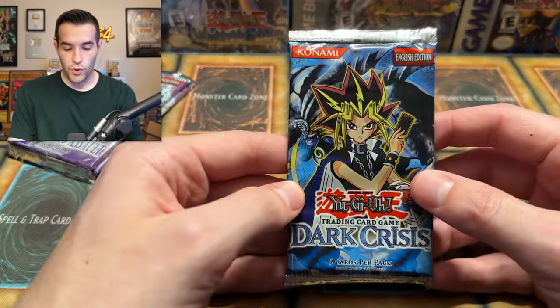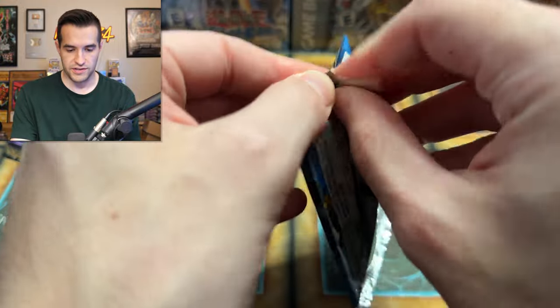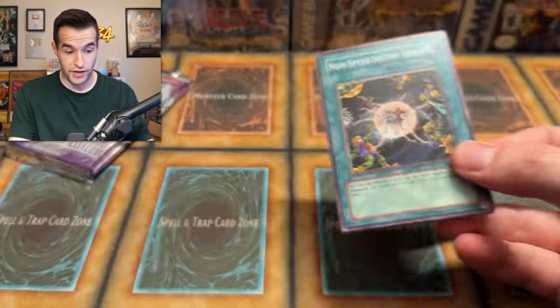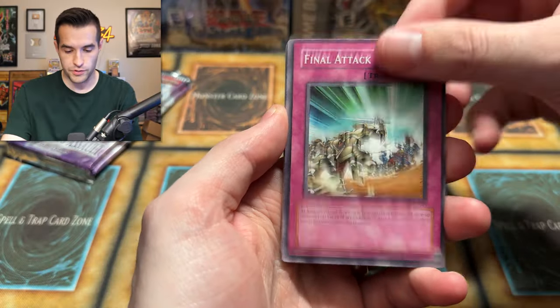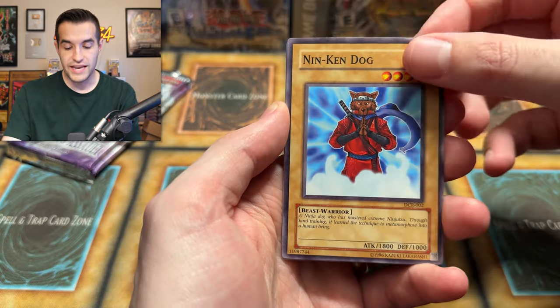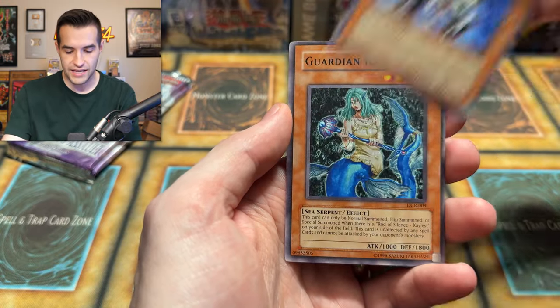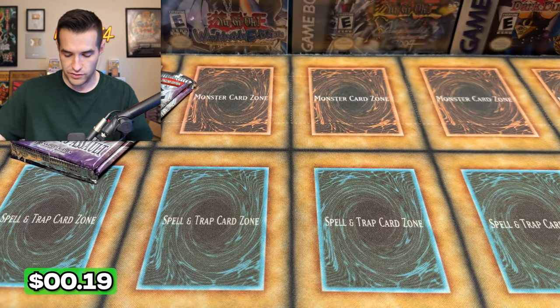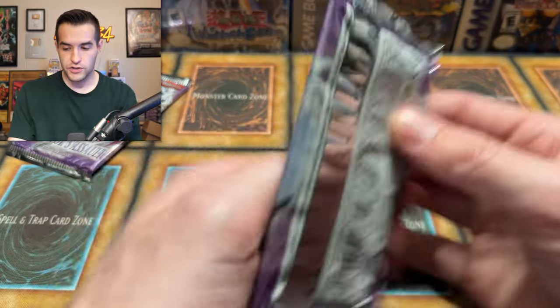Let's start this thing off with a Dark Crisis pack. This might be a long video, so prepare for that. We've got Elma, Non-Spellcasting Area, Ray of Hope, Nintendogs. We have Dark Scorpion, Mephist — and I don't think you can get anything even on these reprint ones. We have Guardian Kayist. Nothing too insane there.